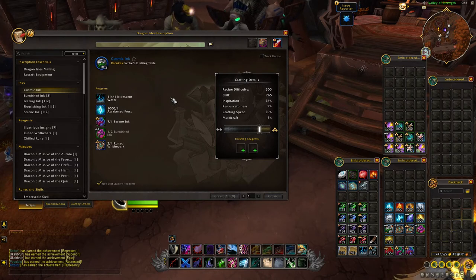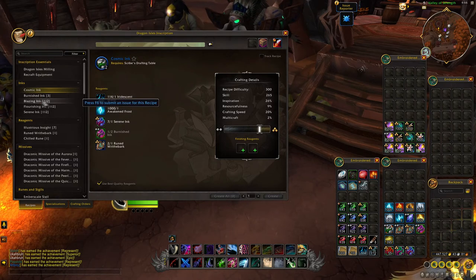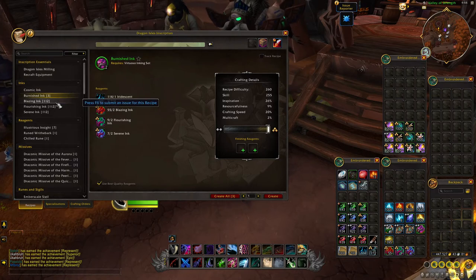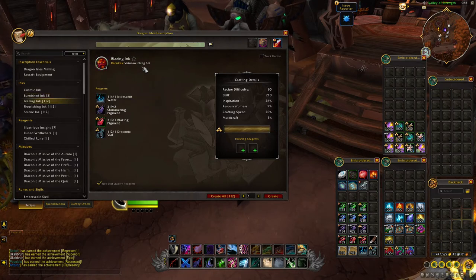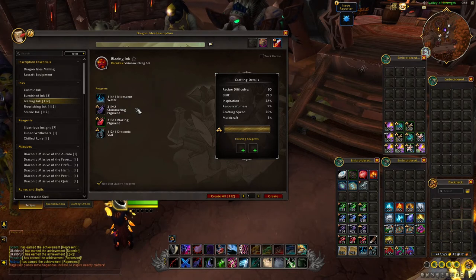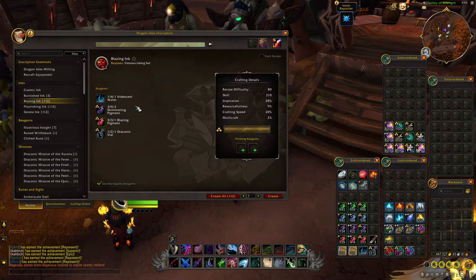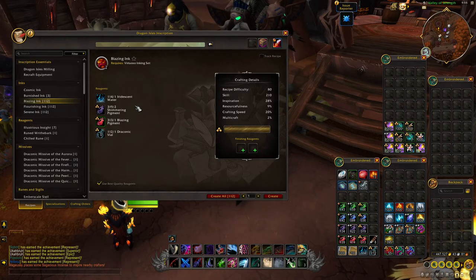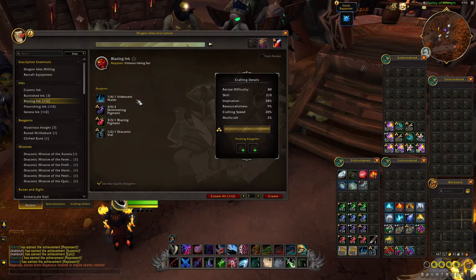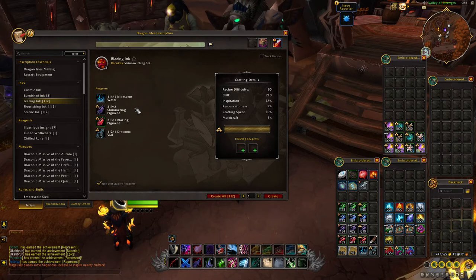We have 5 different types of inks in Dragonflight: Cosmic Ink, which is rare; Burnished Ink, which is uncommon; and 3 common inks — Blazing Ink, Flourishing Ink, and Serene Ink. Each ink can also have 3 different quality ratings, so we essentially have 15 inks at Dragonflight launch. I'll be covering my data collection for milling herbs and ink crafting either in a separate video or over on a Patreon post.